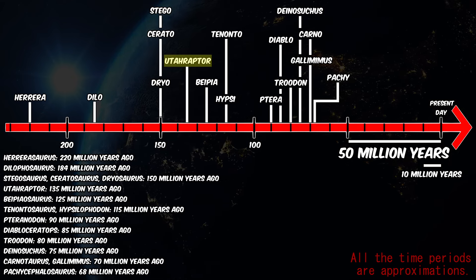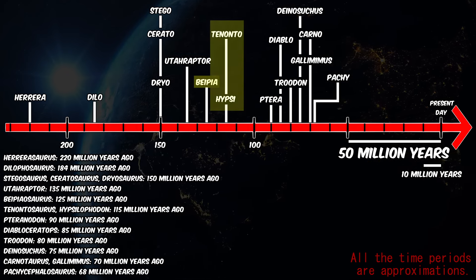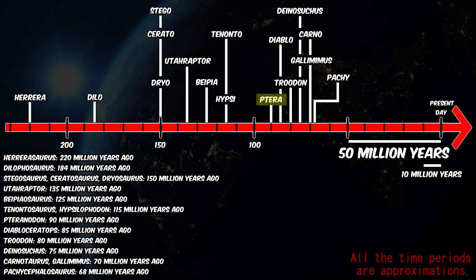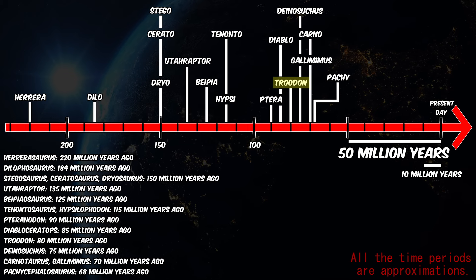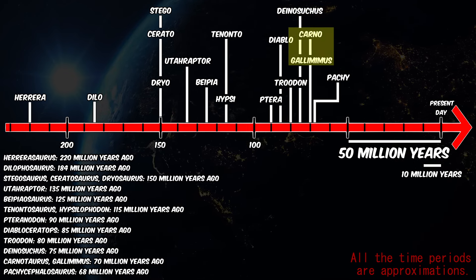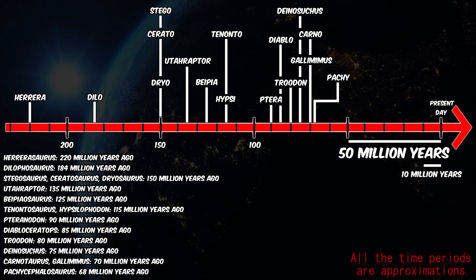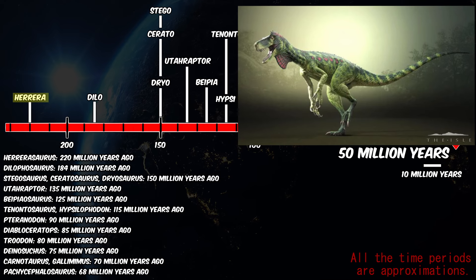Utahraptor lived 135 million years ago. Bapiosaurus lived 125 million years ago. Tenontosaurus and Hypsilophodon lived 115 million years ago. Pteranodon lived 90 million years ago. Diabloceratops lived 85 million years ago. Troodon lived 80 million years ago. Deinosuchus lived 75 million years ago. Carnotaurus and Gallimimus lived 70 million years ago. And Pachycephalosaurus lived 68 million years ago — we can see the furthest from us is Herrerasaurus at 220 million years ago.